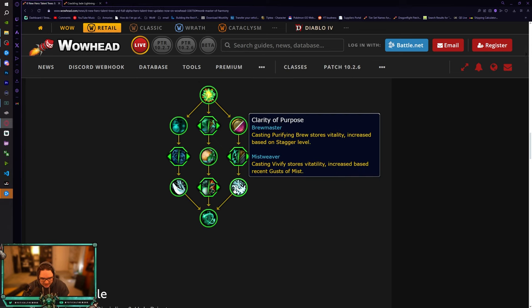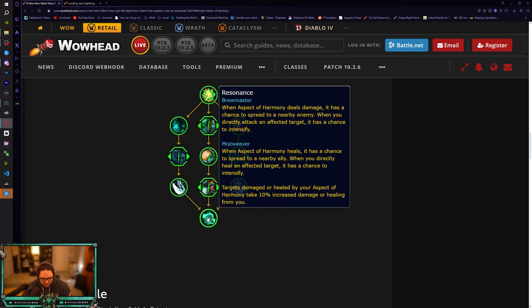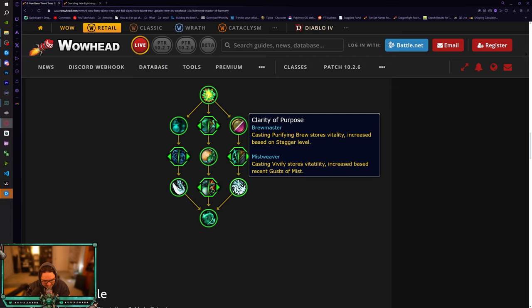Clarity of Purpose: casting Vivify stores vitality and increases base Gusts of Mist - so you're just going to be stacking mastery as usual. Then Resonance: when Aspect of Harmony heals, it has a chance to spread to a nearby ally; when you directly heal an affected target it has a chance to intensify. Targets healed by your Aspect of Harmony take 10% increased damage or healing from you. So it's just bonus healing every 30 seconds - that's actually wild.